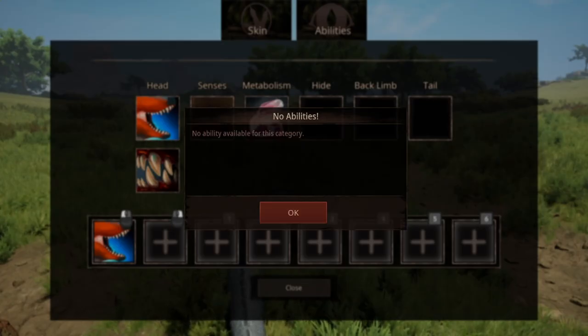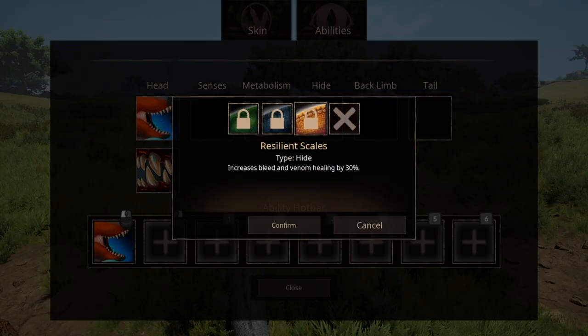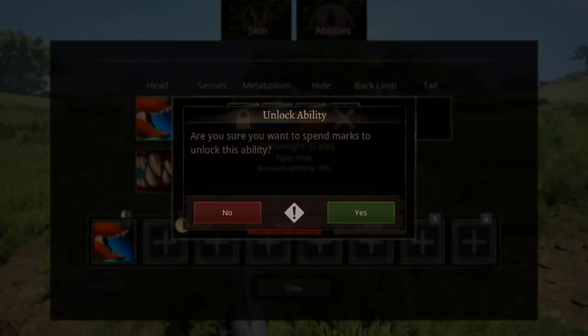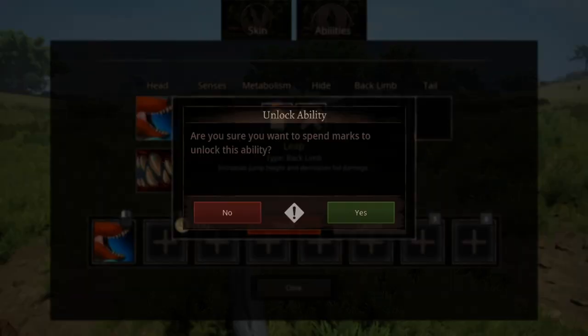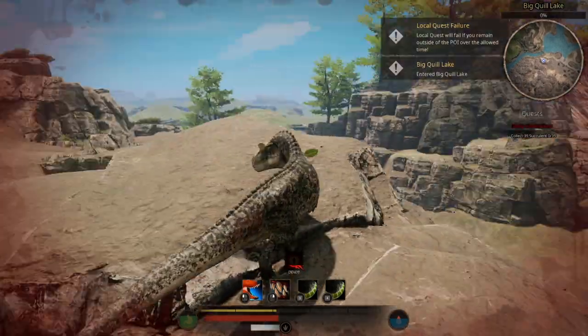For senses, there are no abilities for it yet — we'll just have to wait for that in the future. Skipping metabolism, for hide we have three options: Resilient Scales, which increases bleed and venom healing by 30%; Tough Scouts, which increases armor; and the last one that just increases speed. Personally, I choose better armor. You're fast enough to outrun the big creatures, but it can be problematic if you meet another fast creature — and that's where the leap ability comes into play, which increases your jump height and decreases fall damage. Really, really good for losing any enemies.